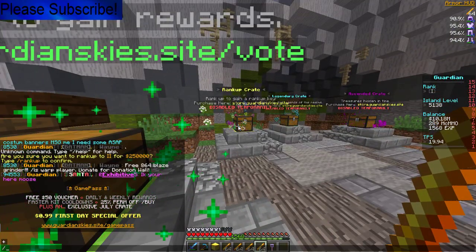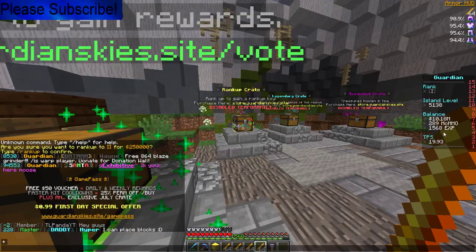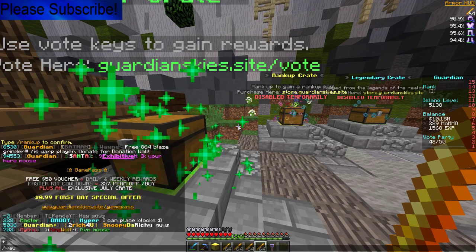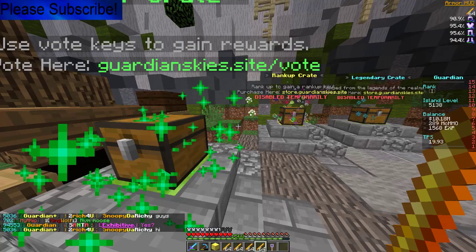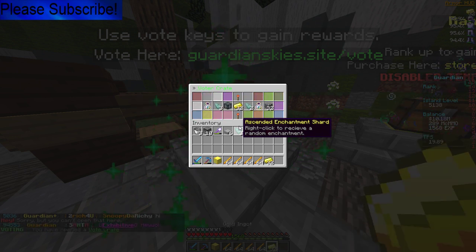I also found out there's an ore generator — it all depends on the level of your island. My level is 5,000 so I can get just gold for now. There's also slash value, which shows you what the values are. Beacons are what we want to go for, obviously, because of the 28 island levels per thing, but it's kind of expensive, so I'd rather go for emeralds and stuff.